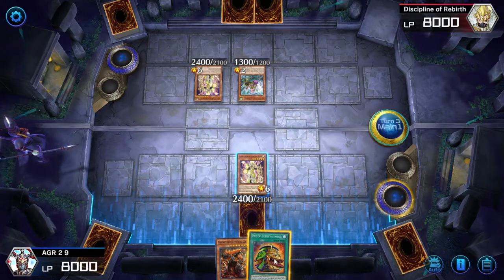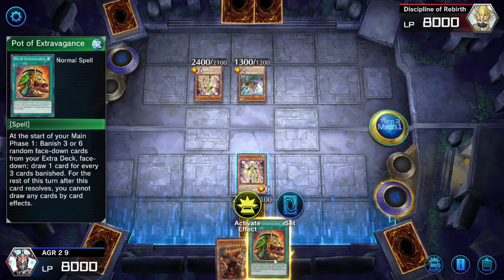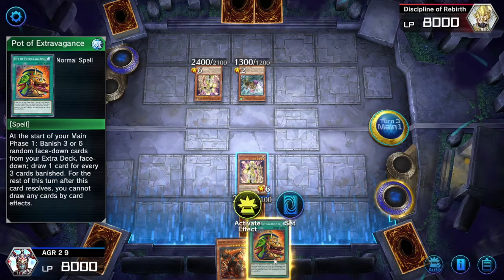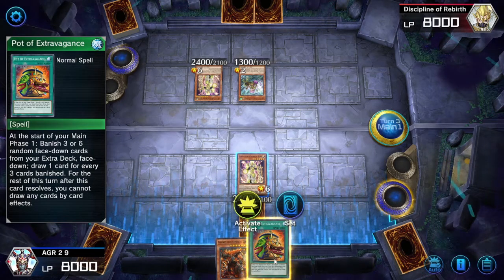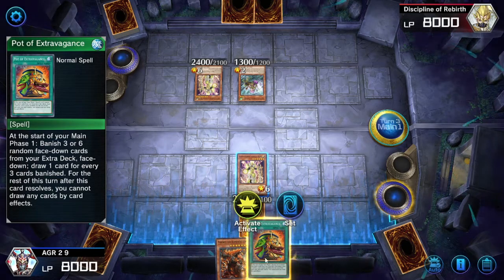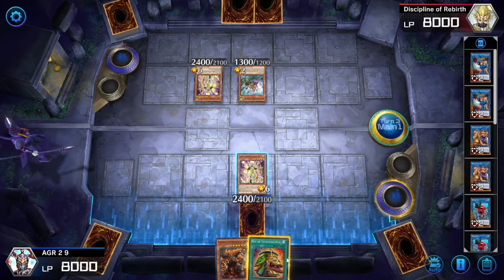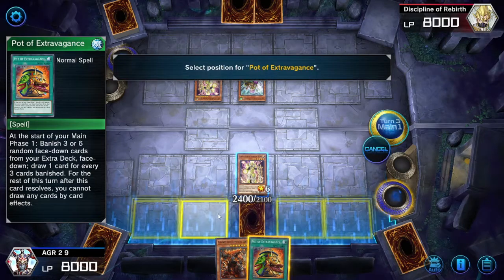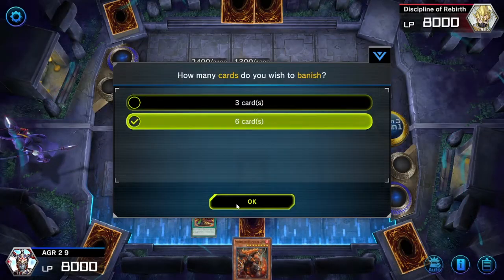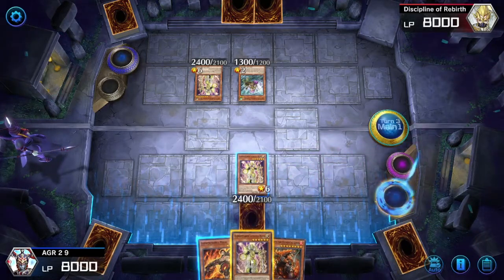What does Pot of Extravagance do? At the start of your main phase, banish three or six random face-down cards from your extra deck face-down, then draw one card for each three cards banished. I've got fifteen in my extra deck, let's go for six.